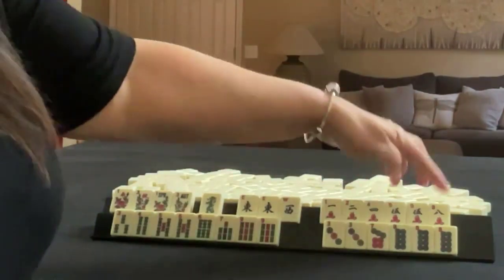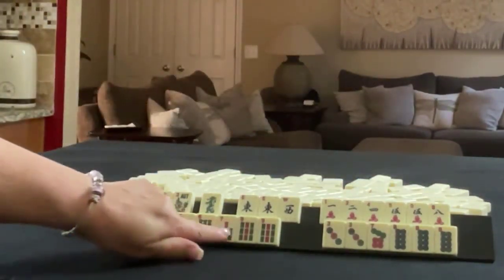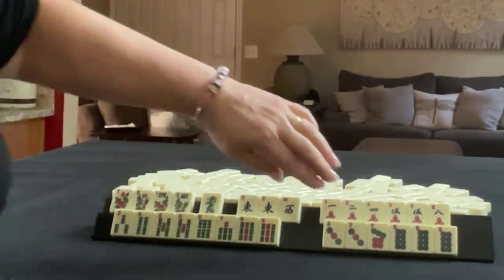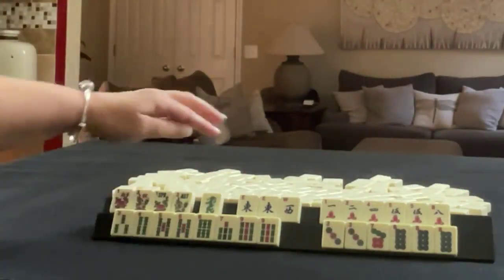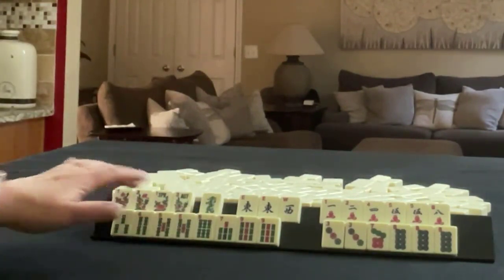We have 1, 2, 4, 5, 8 in cracks with a pair of fives. In bams, 3, 4, 5, 6, 7, 9 with a pair of fives and a pair of nines. In dots, we have 3, 7, 8, a pair of threes, and a pung of eights. We have east and west with a pair of fives, a dragon, and four flowers.